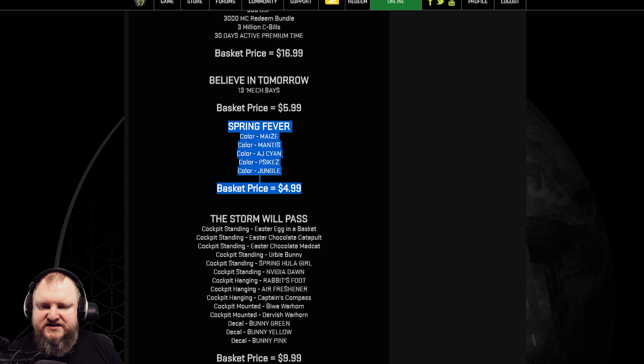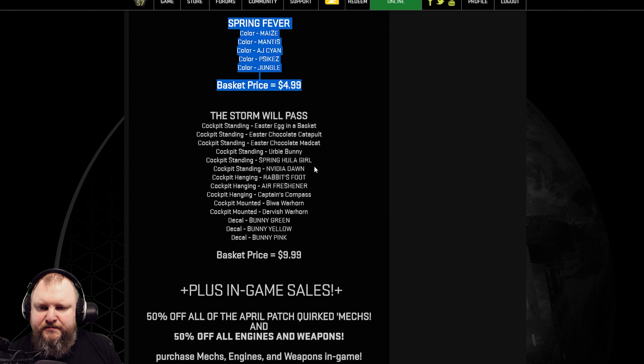If you need some colors, there's currently a basket with five different colors: Maze, Mantis, AJCN, Psycas, and Jungle. Five bucks for five colors is pretty cheap, even if the color selection is debatable.